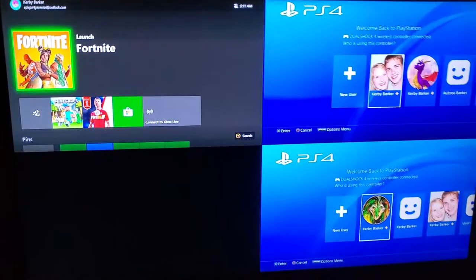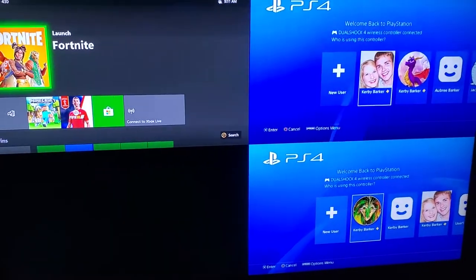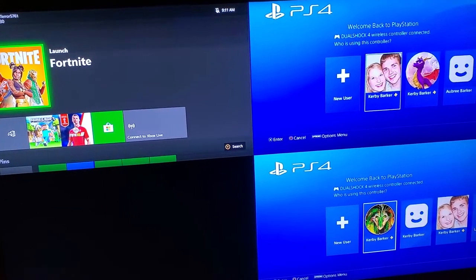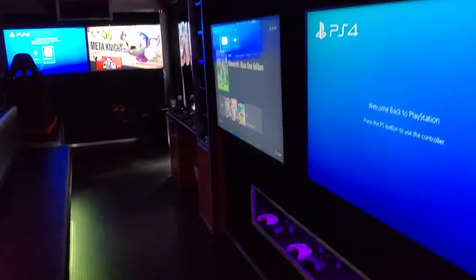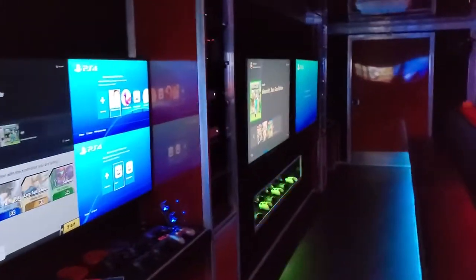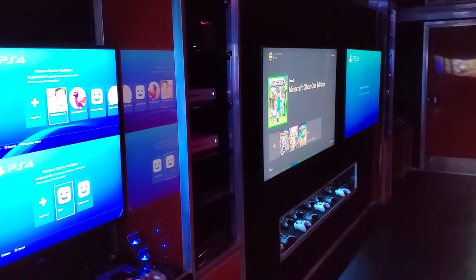Here is the fourth TV on the wall — this one's set up currently to have multiple consoles on one TV, but we can change it to be just a single console or two consoles, however many we need. The game trailer can play up to 32 kids at the same time, so we can handle really any size birthday party. We have two TVs up front and four TVs on the wall — that's six TVs inside and two outside TVs, for a total of eight TVs.